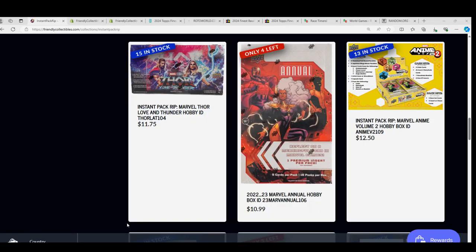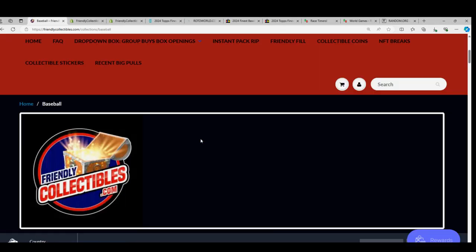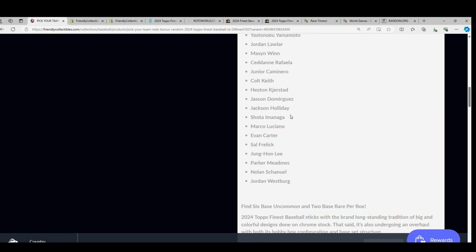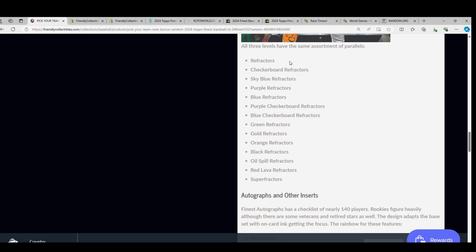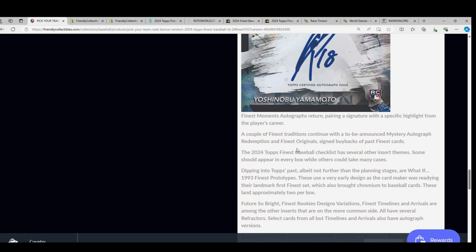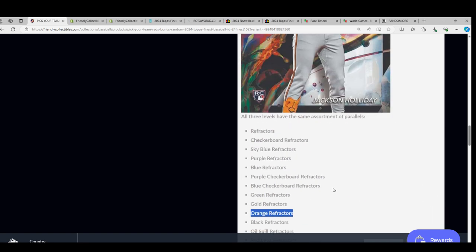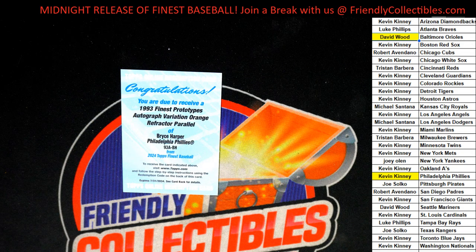All the teams are available in a new Finest Baseball box break. In the description you can see the explanation of the parallels - there was a nice Wyatt Langford rookie in there, great Elly De La Cruz one too. Refractors, orange refractors - I'm pretty sure the orange refractor is numbered to 25. Congratulations again on a very nice one there Kevin, pulling that Bryce Harper autograph.